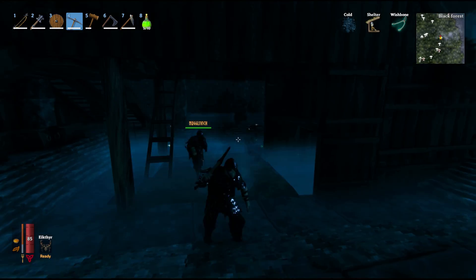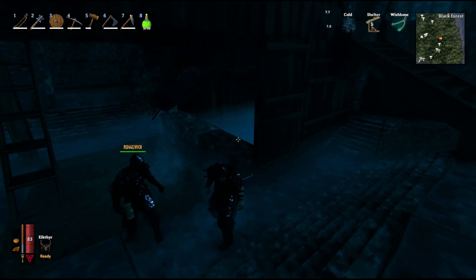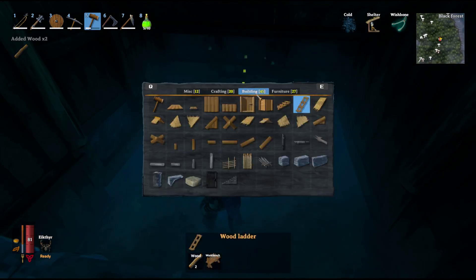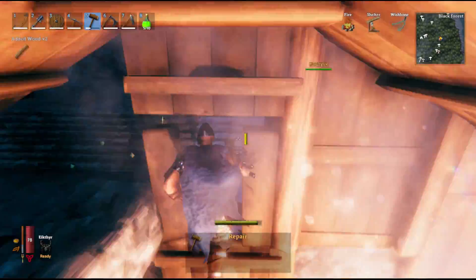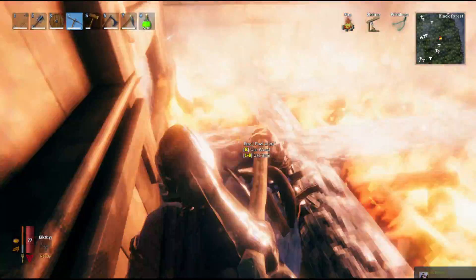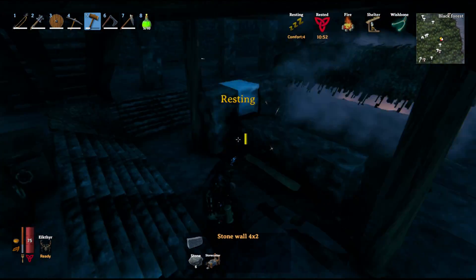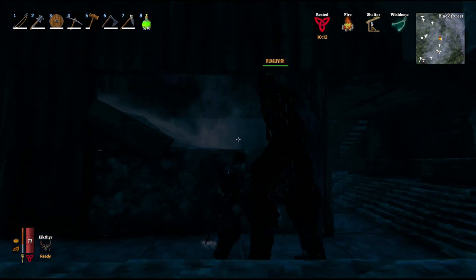Throughout this part here you can see us basically just digging out a little mini lower section that we're going to try and put some hearths down on the inside of. As we place those hearths we put some roofing structure across the top to try and divert the flow of the smoke up into like a gas chamber, light up the hearths down here, jump out a little door we kind of created, build a little box that runs this smoke up and around into a smaller structure — and we've got a gas chamber.